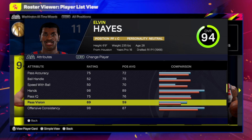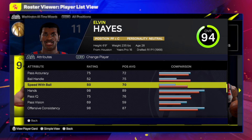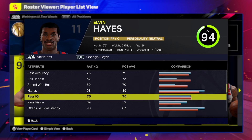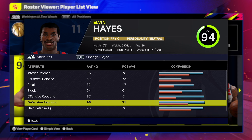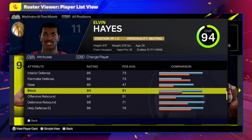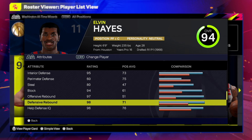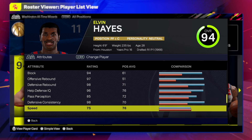Look at this — 95 post control, which is amazing. Playmaking looks pretty good, that 75 pass accuracy is going to be essential. Decent speed with ball and ball handle as well. 95 interior defense, 60 perimeter, 80 on the steal, 94 block, 97-98 offensive rebound.